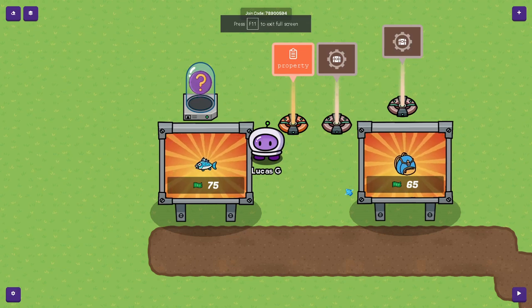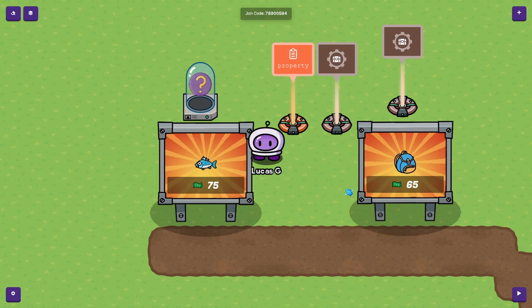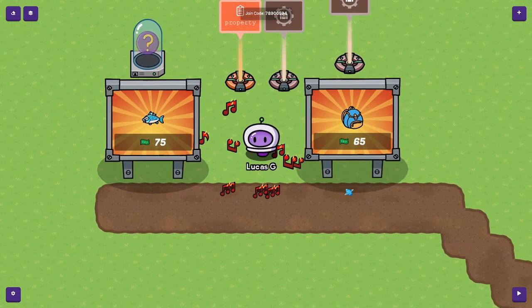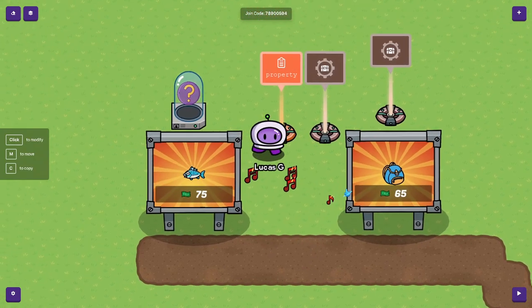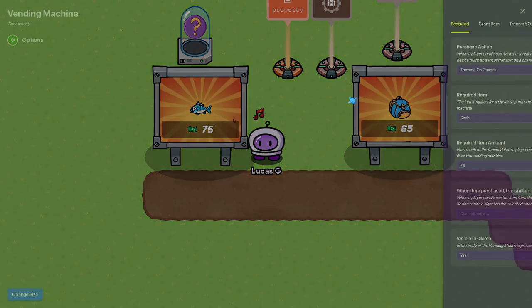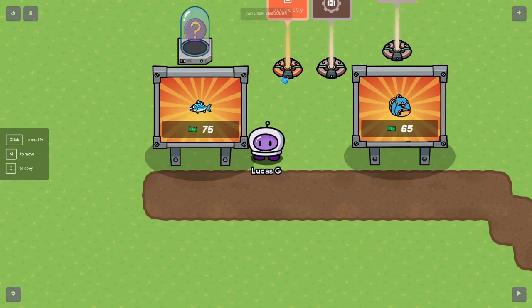Welcome back to another tutorial. This will finish our Fishtopia game. You can see how we have our vending machine on a transmitted channel.